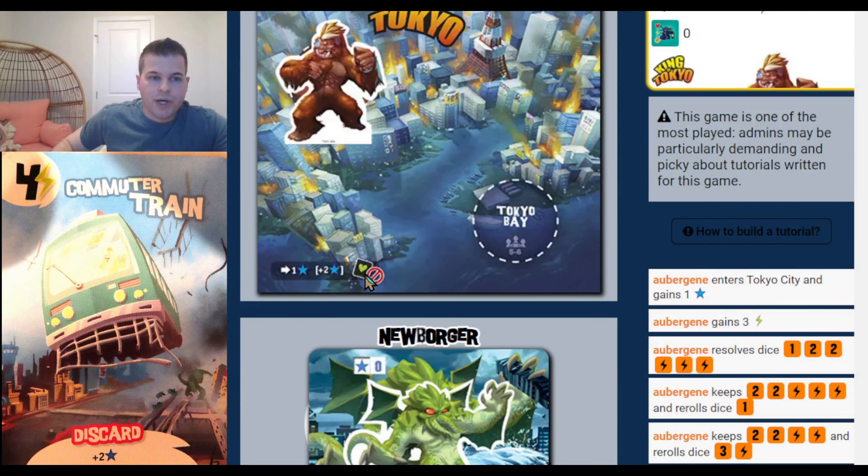Now move on to Aubergin — he's at 2 health, very precarious. Aubergin is going to try to heal a lot, and gets 3 health. He's got that Camouflage helping him. Jack actually decides to leave Tokyo after taking 2 punches and adds 3 health. Intermediate Base went from 5 to 3 as well. Aubergin rolls 2 punches and moves right in since Tokyo is vacant — now he'll be the brunt of all the attacks.